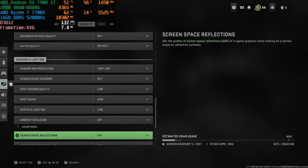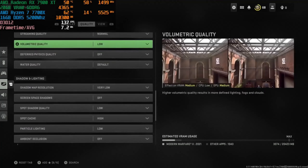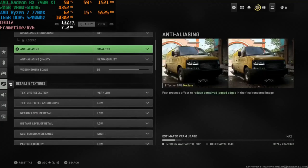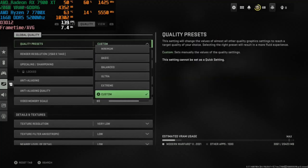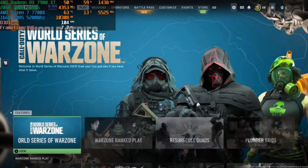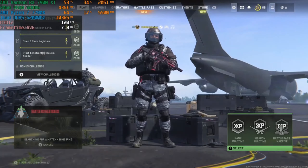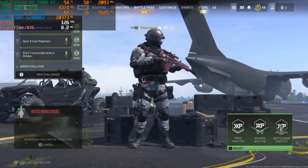We're playing on low settings, and the reason it says 'custom' is because without frame rate assistance the game always labels it custom — that's just what it likes to do. Essentially it is the minimum settings. As you can see on screen it wants to go all the way down to 720p for some reason. With that out of the way, let's jump into a match and see how many frames per second we can get at this resolution and settings.